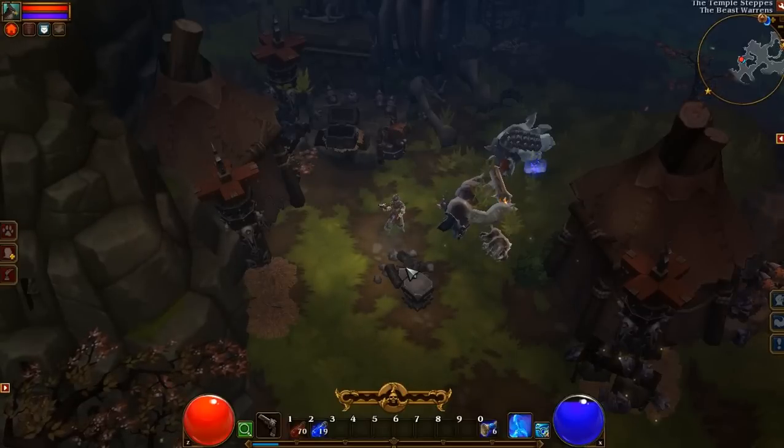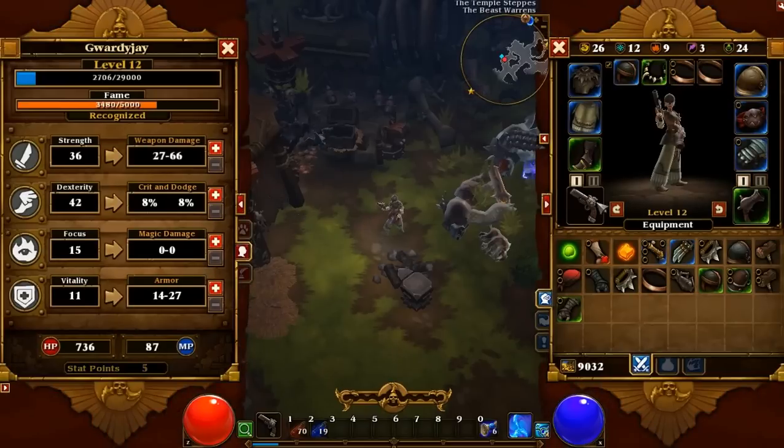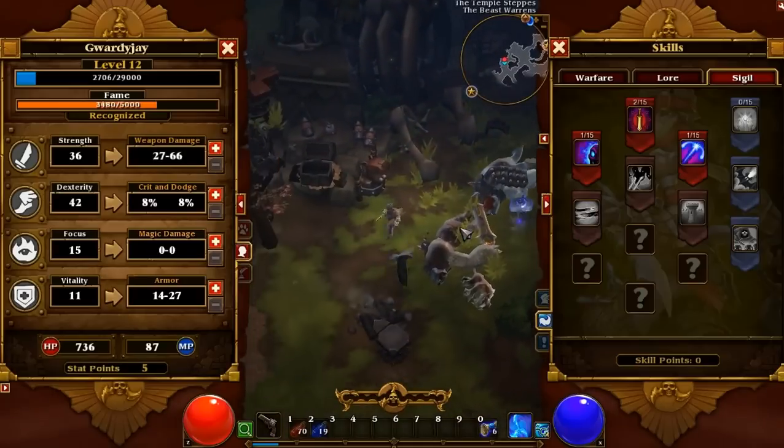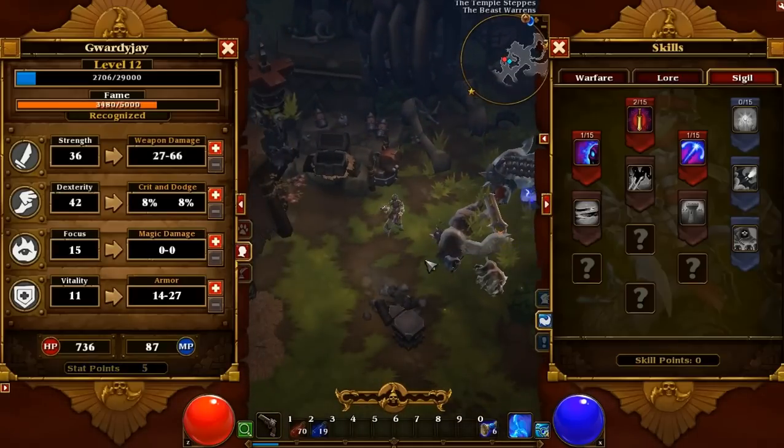Hey guys, this is GuardiJ at A Year Well Wasted, and I'm here to demonstrate the Outlander class from Torchlight 2. The Outlander kind of plays as the rogue or the ranger of the game, specializing more in ranged attacks like rifles, bows and arrows, and pistols.